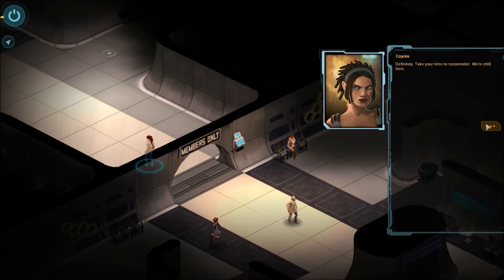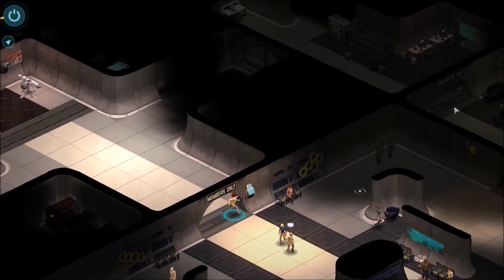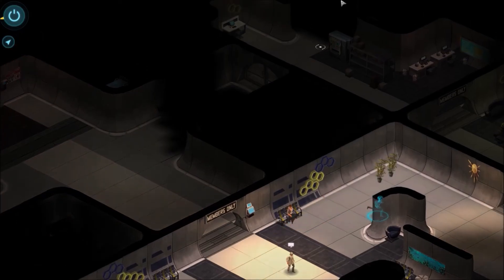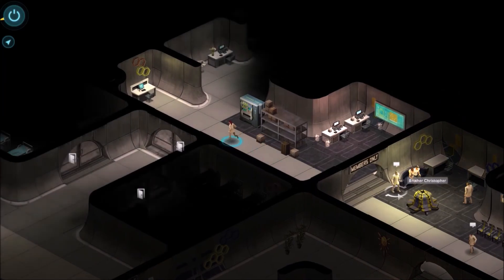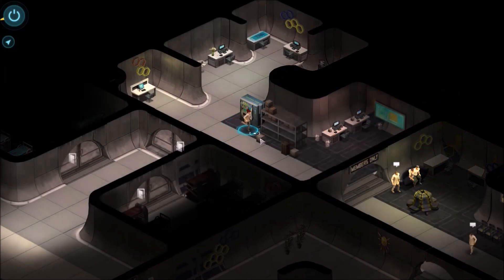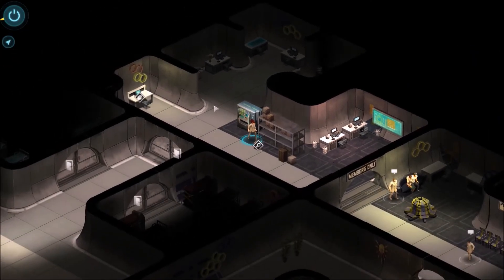I wanna have a look around — definitely take your time to recon. We're chill here, I think that's what she said. Alright, well, I guess this might be where Shane might be. Hope Brother Christopher doesn't realize that I've changed outfits. The cardboard box is labeled with blank key cards. I already have a way to get in.